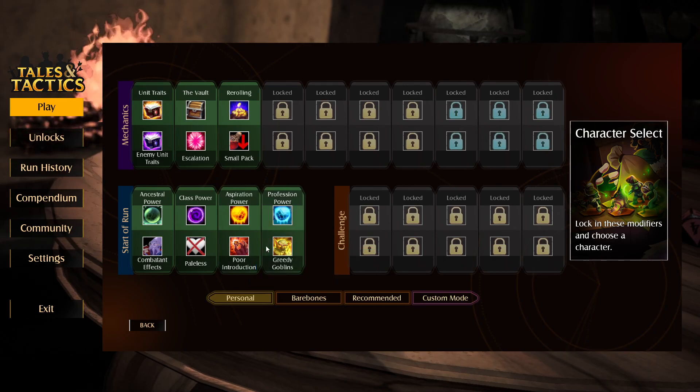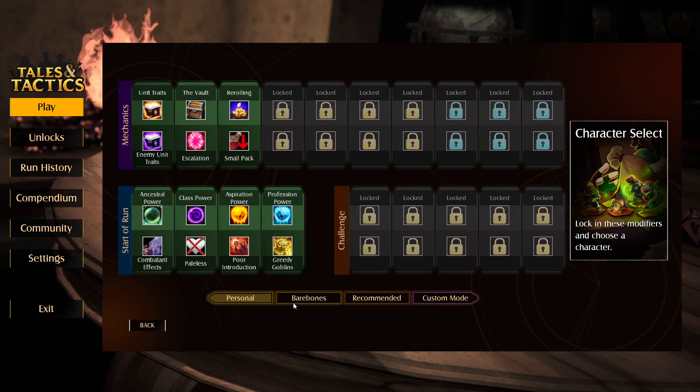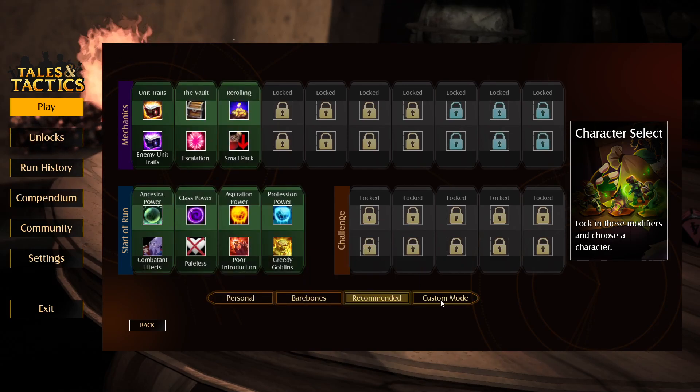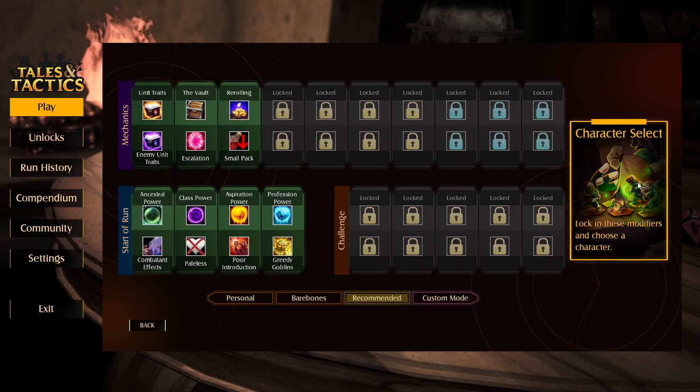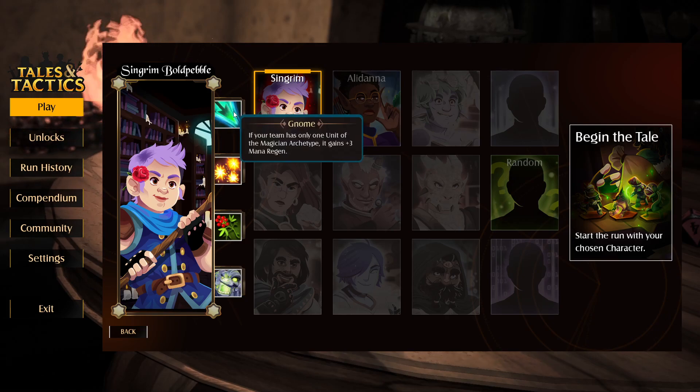Act one yields one fewer reward. What is bare bones? Recommended is just everything on. So let's look at this character because we played him before but he didn't have any perks, so we might as well have just been playing anybody.